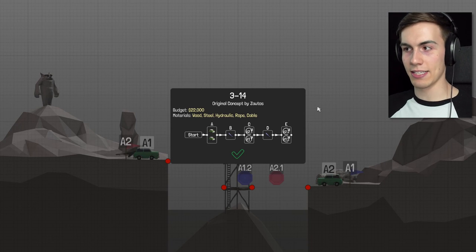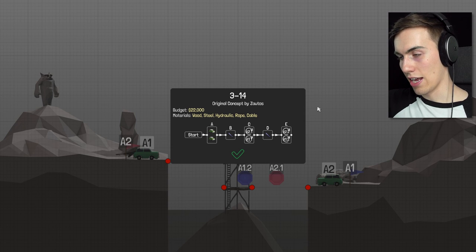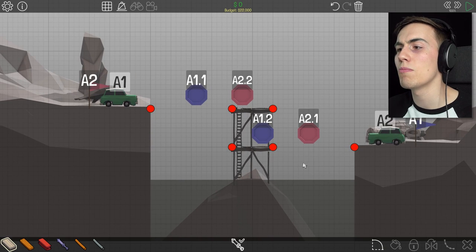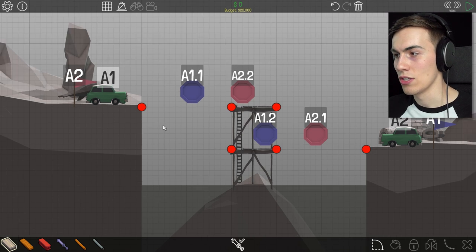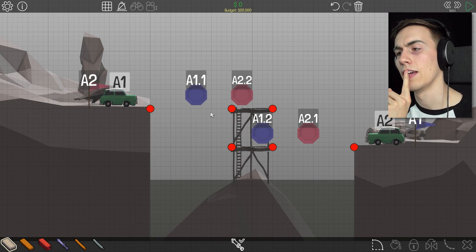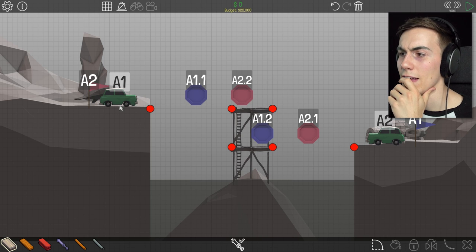3-14. Original concept by Zautos. $22,000. We got two cars, a hydraulic phase, then the cars do some more things, then another hydraulic phase, then the cars do some more things. They gotta move a lot. So the car goes here and the other car goes here and then they stop. Then they move again and then they stop, and then they go across and they win. So it's gotta go across, then move down, then drop off, and then this one has to go across, move up, and go across.